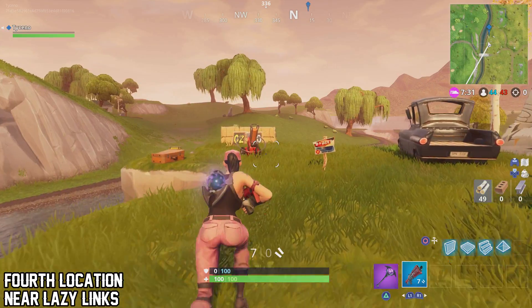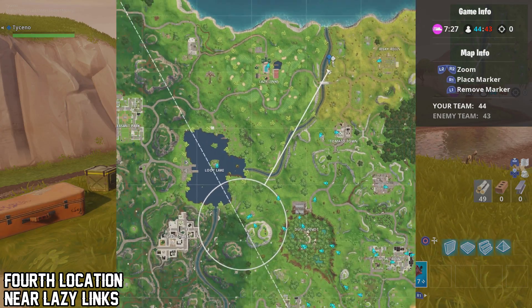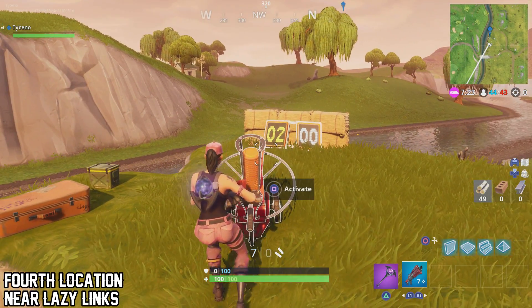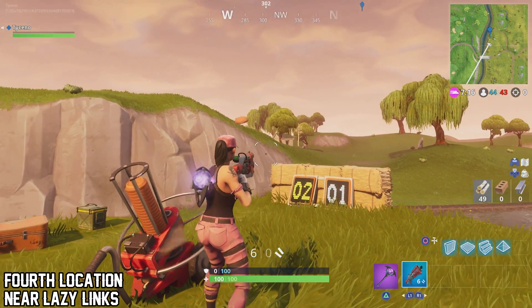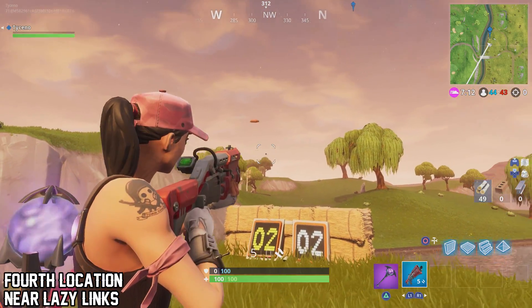That's three done. Now the fourth machine is located to the right of Lazy Links — right here on the map. Just look at where my blue marker is, go to that point, and activate the machine. As you can see, this machine has a best score of two, but it doesn't matter — you only have to hit one. So as long as you have one, it is over. If you keep hitting it the machine will keep spitting out more, but that is four machines done.